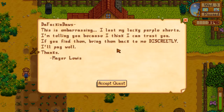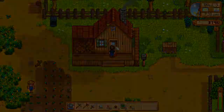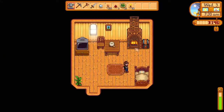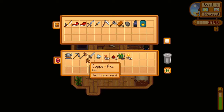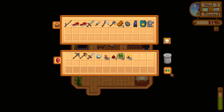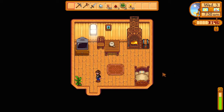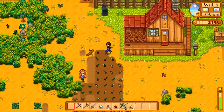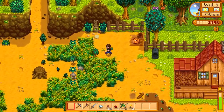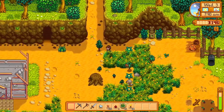I'll quickly read the letter. The mayor — this is embarrassing. He lost his lucky purple shorts. He's telling me because he thinks he can trust me. Find them, bring them back discreetly. No chance, not today, sorry man. Okay, straight to the mine — a ton of work. Get a ton of iron ore and I'll be laughing — a ton of sprinklers.